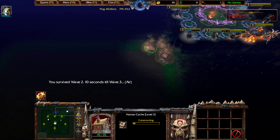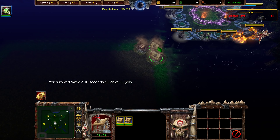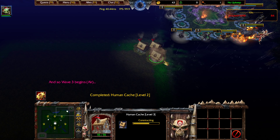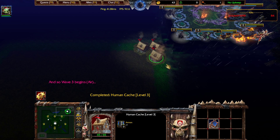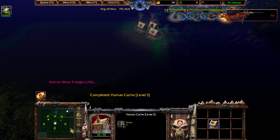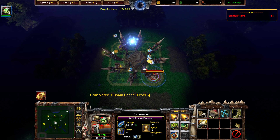As you start to get gold from killing units, it's very important that you upgrade your human caches. I just upgraded my human caches from level 1 to 2, and then another one from 2 to 3. The cost usually doubles every single upgrade, so that'll give you a general sense of how much it will cost you.